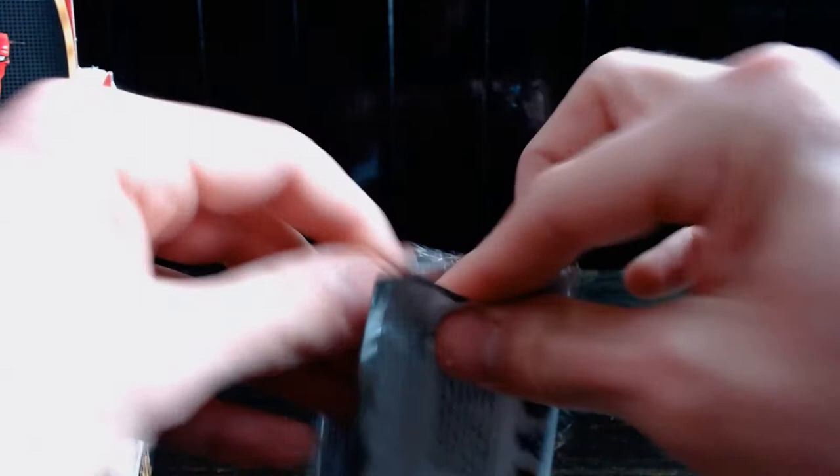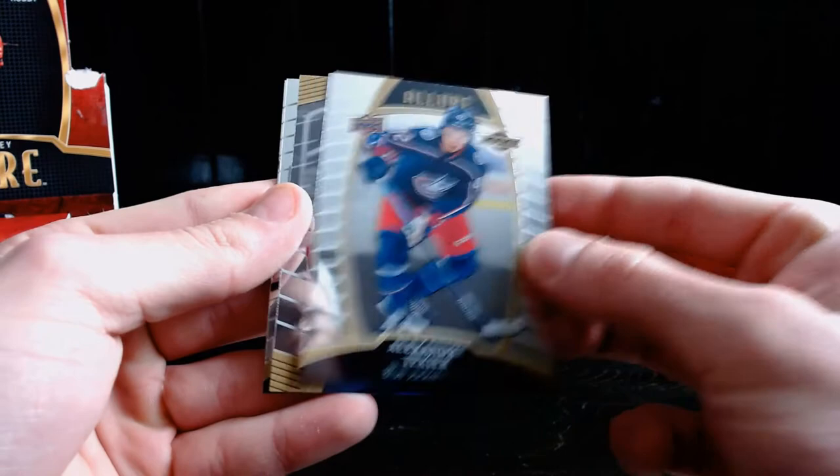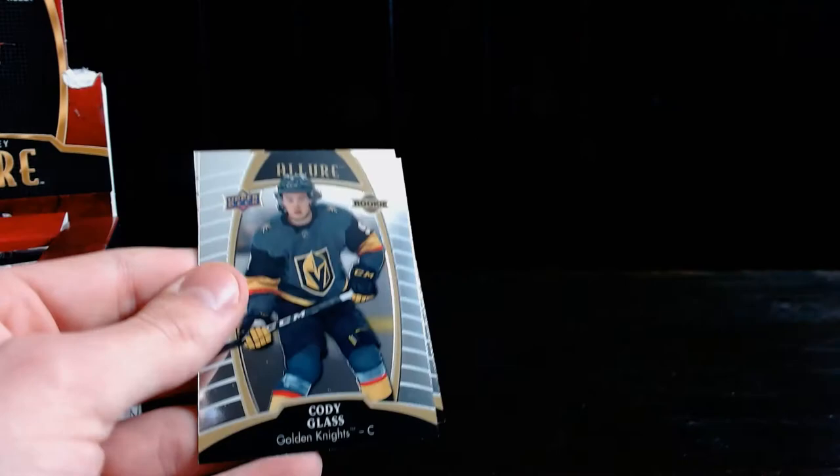Second pack. We have a hunch that the fourth pack is the very good pack, so let's see if that stays true. We have Oliver Ekman-Larsson, Alexander Texier, Ryan Kuffner top 50 rookies. Kale Makar — oh baby! Number 35 of 50, let's go! What a pull, 10 out of 10! Cody Glass rookie and Carey Price. What a pull! Kale Makar is present!